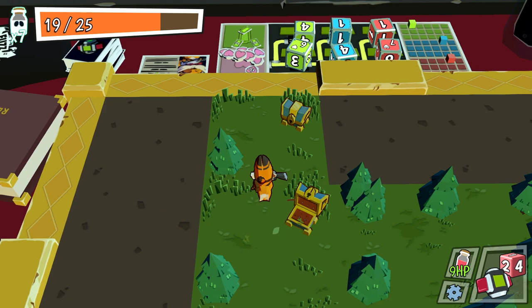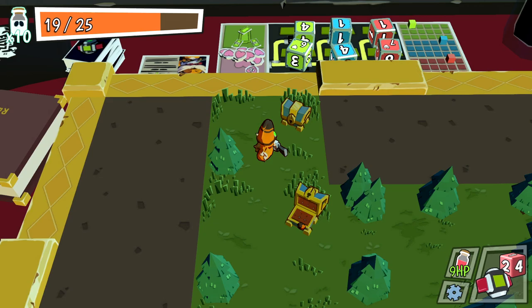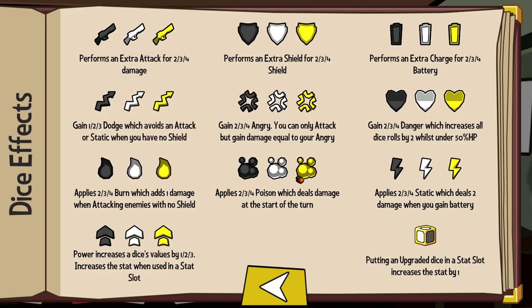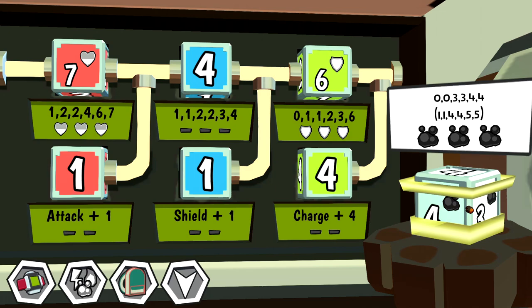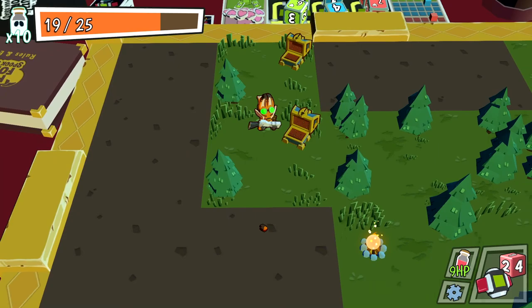Let's grab this other chest — I'm just stacking resources right now. We got 5 ghost jars and it's a common die. The common die we don't care as much about — we'd love to get some rare dice. This common die also has poison: apply 2, 3, or 4 poison which deals damage at the start of the turn. The die is 0, 0, 3, 3, 4, 4. I believe the stat dice can't have status effects, but this is still better than our current one.